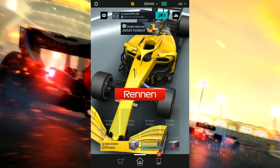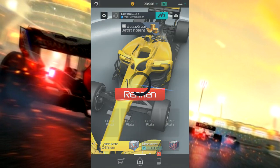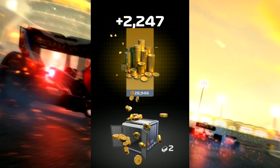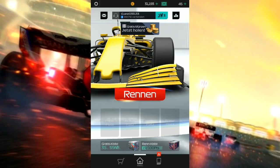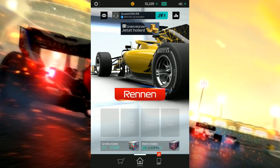Das Spiel hat die Original F1-Lizenz. Ich kann sogar noch eine weitere Kiste aufmachen – sehr schön. Da haben wir wieder Geld drinnen, dann In-Game-Währung, darf natürlich auch nicht fehlen, und ein Getriebe: Revolution 11 von 10. Nächste Gratis-Kiste in drei Stunden.